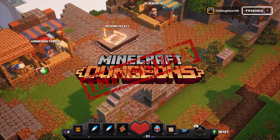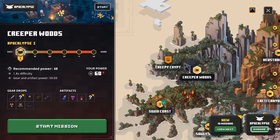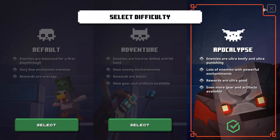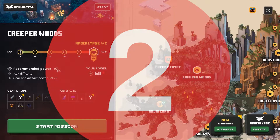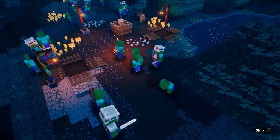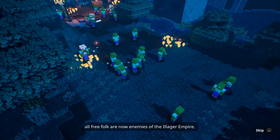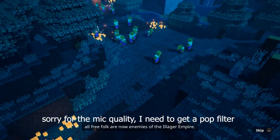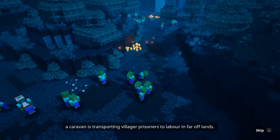In this video, I attempt to beat the impossible challenge in Minecraft Dungeons, which consists of playing on the hardest level of difficulty while having just unlocked impossible mode. This way, the easiest mobs — such as the zombie — kill you in just 2 hits and you can easily get surrounded by a horde of mobs. This was incredibly difficult, so make sure to stay until the end to find out if I came out on top and to find out the best way to deal with huge groups of powerful enemies.